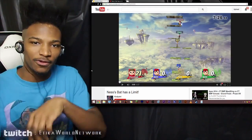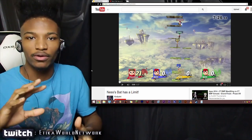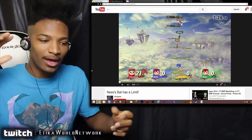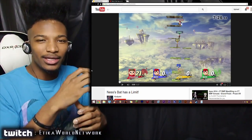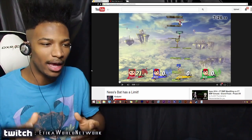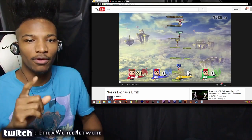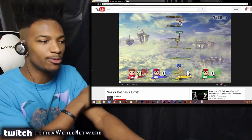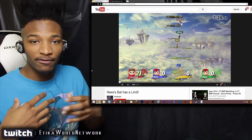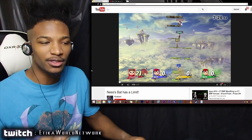Ness has that nifty reflector in the front smash whenever he pulls out his baseball bat, and it also increases the damage by around 1.3 to 1.5 times. Usually the projectile he reflects back is enough to send people flying, but how far can that go? This mechanic has been around since Melee, from my knowledge.